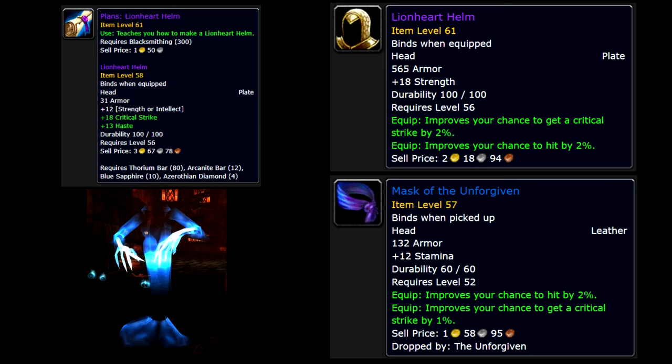The first item is the helm slot. The best in slot is the Lionheart Helm, which is created from Blacksmithing. The recipe is a random drop from multiple sources — people on the forums have reported getting it from lockboxes and different bosses. So when it does drop, this item will probably sell for quite a lot of money on the Auction House. The alternative is the Mask of the Unforgiven, which drops from the boss the Unforgiven in Stratholme Undead side.